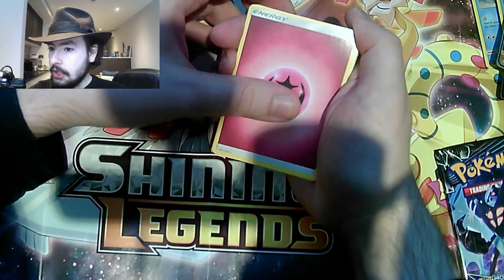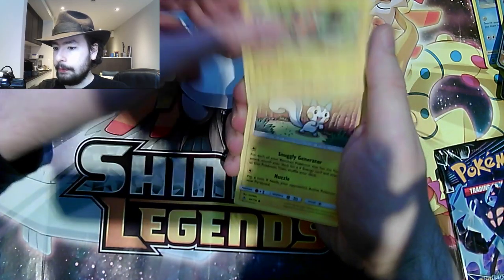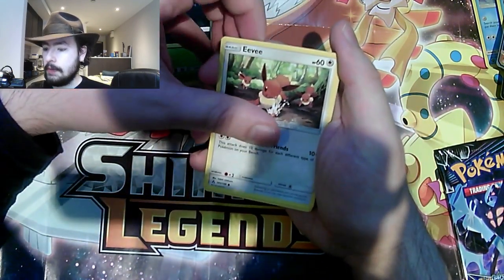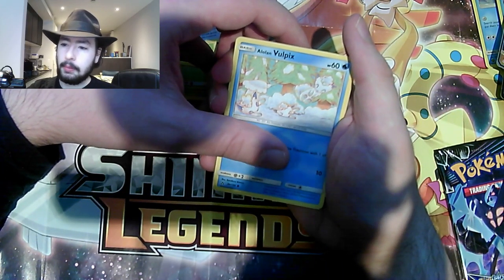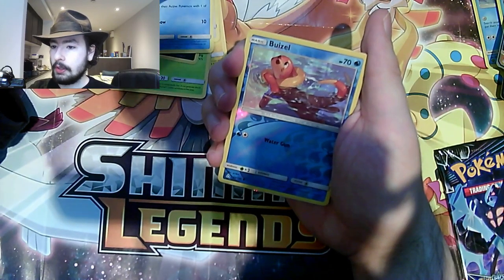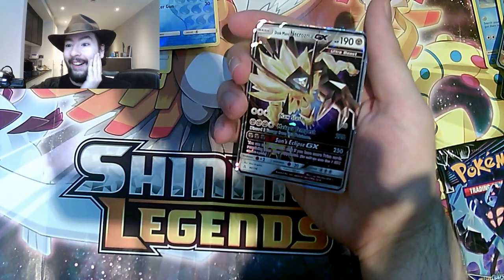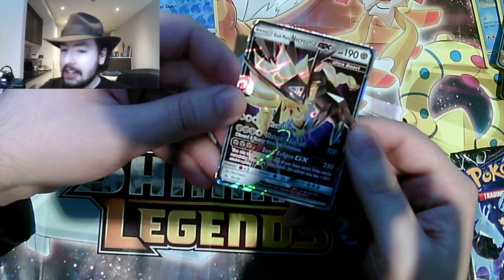We'll start off with Fairy Energy. Unit Energy. Rotom. Pachirisu. Yanma. Murkrow. Eevee — oh, that artwork is so adorable, how can you not like that? Alolan Vulpix, just as awesome. Weavile as the Reverse Holographic card. But the rare is... Dusk Mane Necrozma GX! Oh my goodness guys!